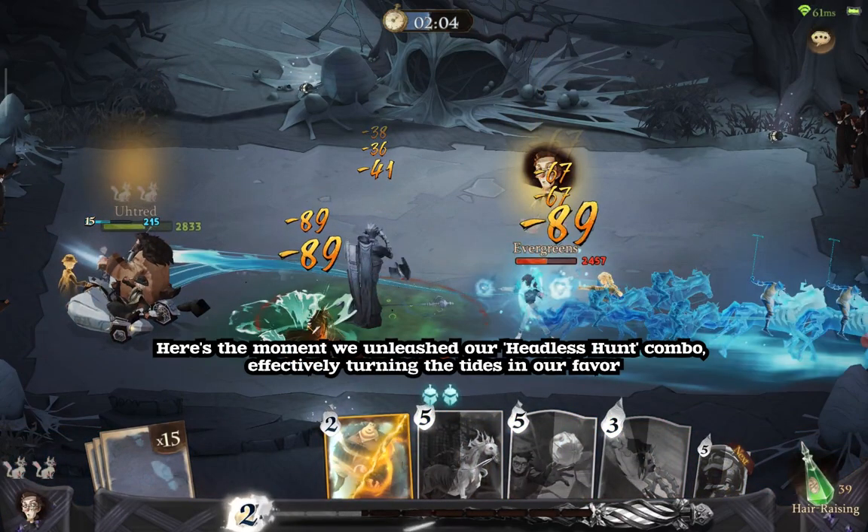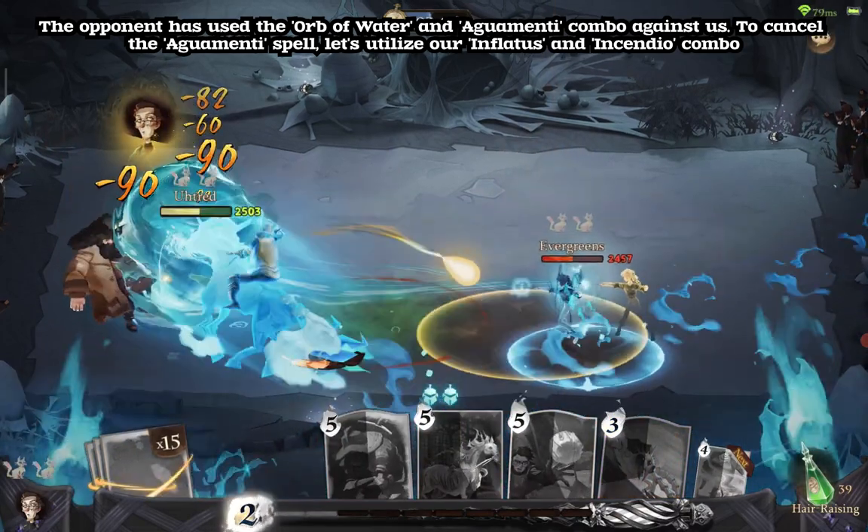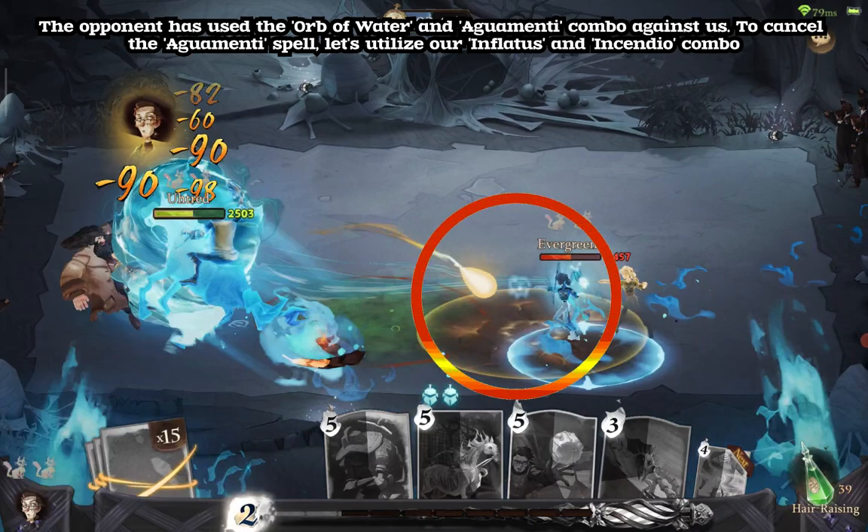Here's the moment we unleashed our Headless Hunt combo, effectively turning the tides in our favor. The opponent has used the Orb of Water and Aguamenti combo against us. To cancel the Aguamenti spell, let's utilize our Inflatuses and Incendio combo.